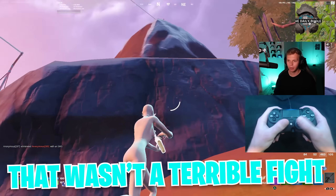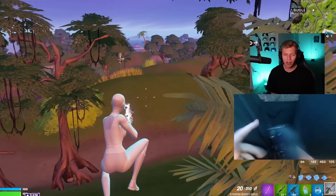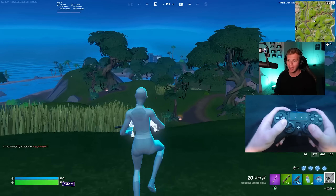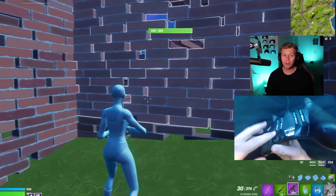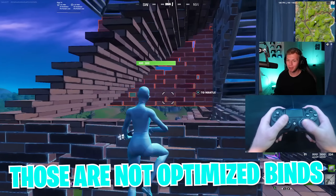That wasn't a terrible fight. My aim was pretty solid — I kept up with that guy. One thing about AV's setup that I find really weird is that even though on the Scuf Impact he uses four paddles, he still edits with touch pass and doesn't actually play claw. Basically what he does is move his left index finger over the top of L1 and then click the touchpad from the top. These four paddles are jump, interact, reload, switch mode, and crouching confirm — and if you ask me, those are not optimized binds at all.